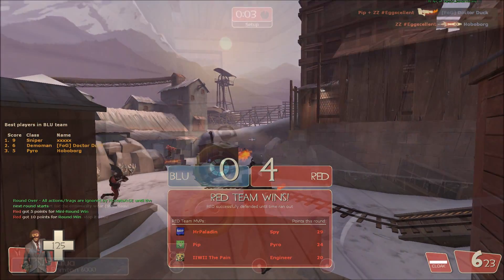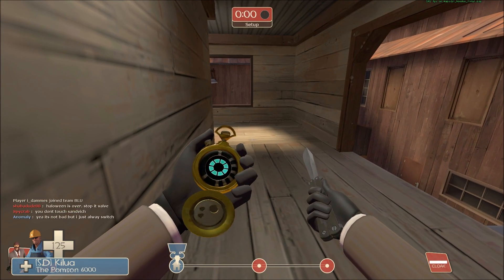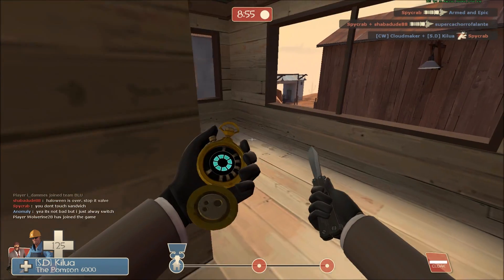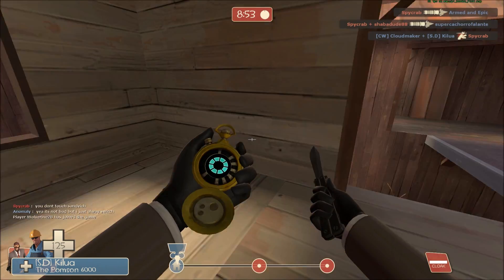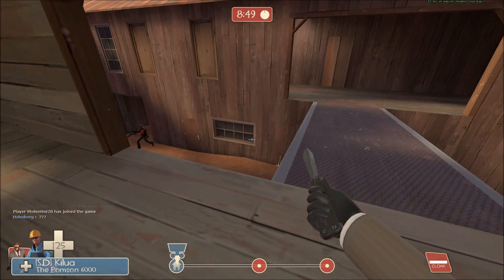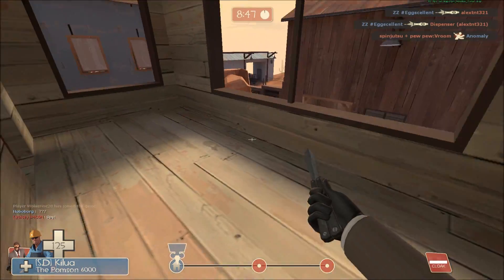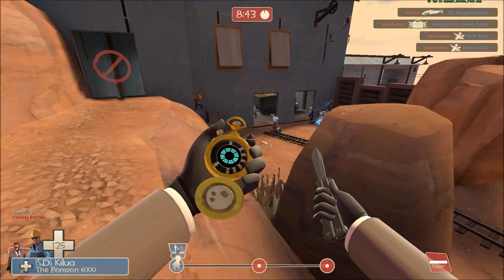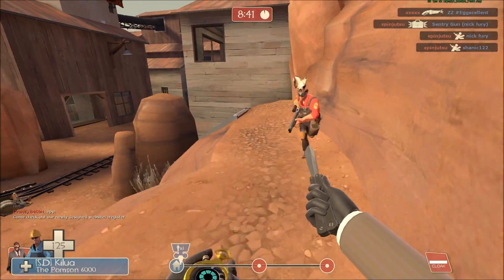We move out from Bomb Blitz and we're on to Hoodoo. The first section of Hoodoo our team got rolled, but the second area we do a bit better. The thing I'm dismayed at is our team has a large amount of Spies and this is a very narrow map — with so many Spies their Pyro just has a field day.